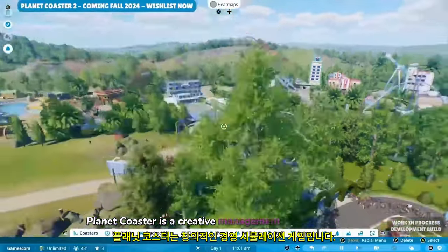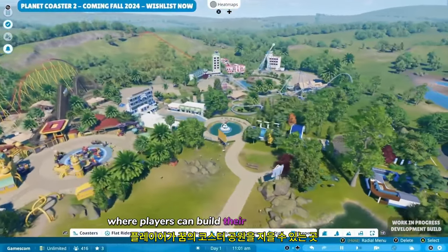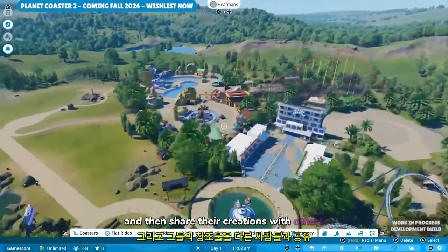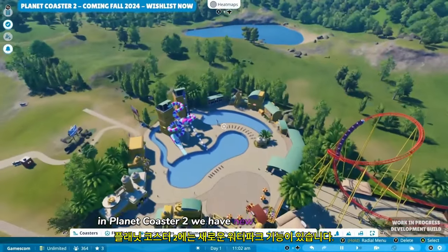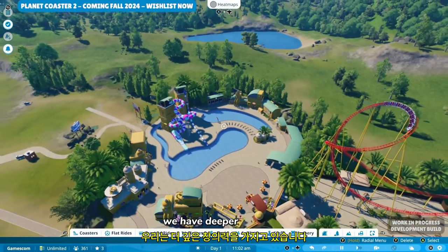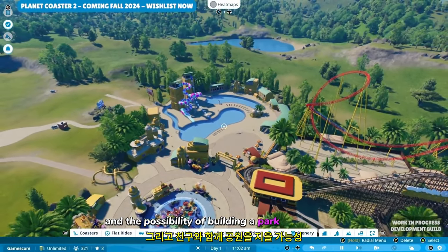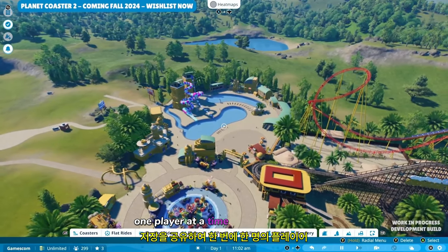Planet Coaster is a creative management simulation game where players can build their dream coaster park, manage that park, and then share their creations with others. In Planet Coaster 2, we have new water park features, deeper creativity, new management tools, and the possibility of building a park with a friend, one player at a time, by sharing a save.